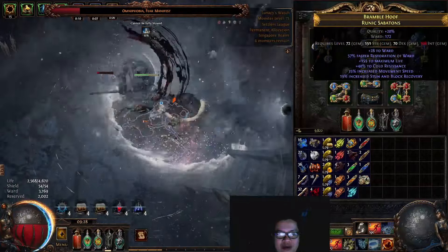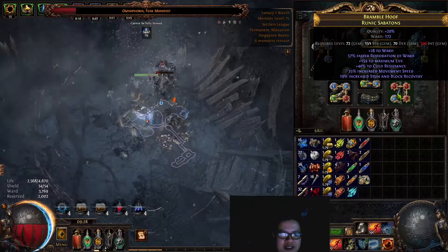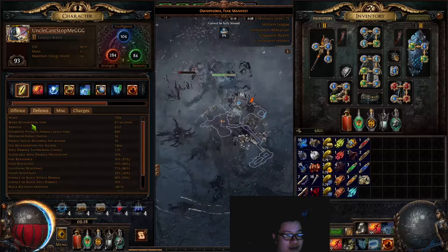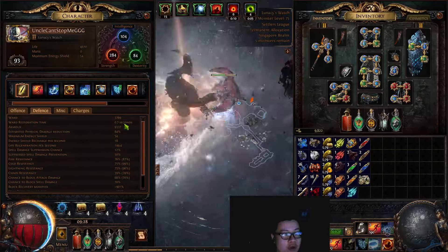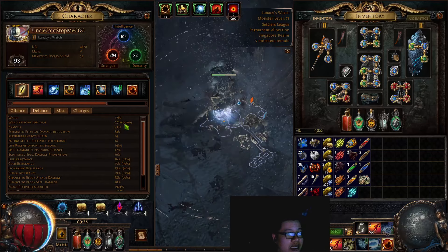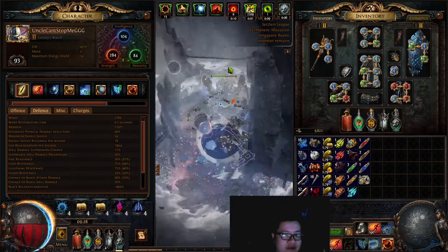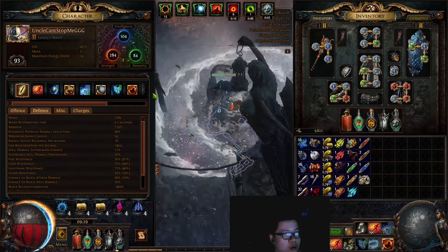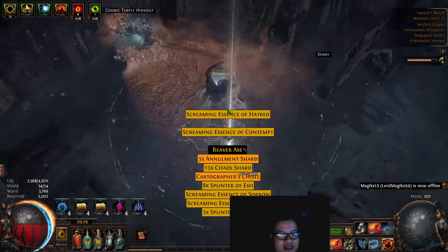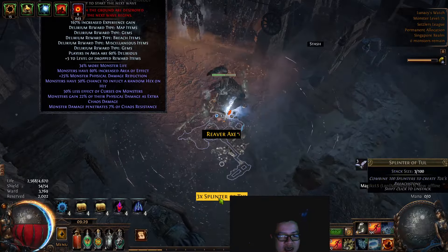The Ward gear in the other three slots — the most important stat is faster restoration of Ward. That will allow your Ward restoration time to go down to 0.7 seconds. With a capped block build, you already don't get hit often at all. So every time you do get damaged, chances are your Ward is already back up, and it will help you absorb the hit — up to around 3.7k of the hit.